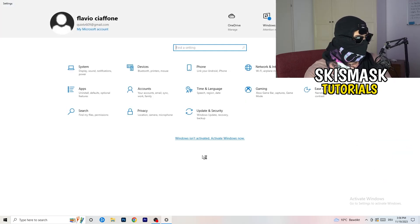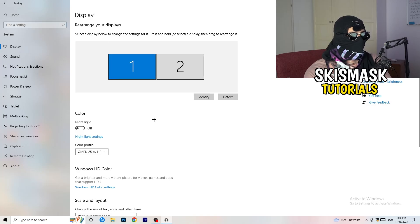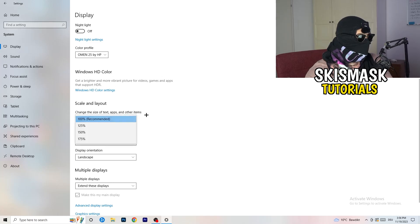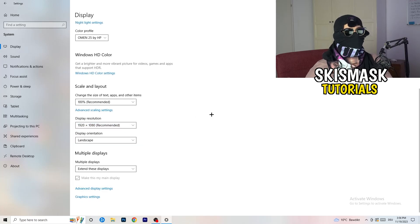Go back and click System, then Display. If you have two monitors, identify which is your main gaming monitor. Under Scale and Layout, change the size of text, apps, and other items to 100% as recommended. Your display resolution should match your in-game resolution — if you're playing stretched or at a custom resolution like 1720x1080, keep it consistent with your monitor's resolution so things work properly.